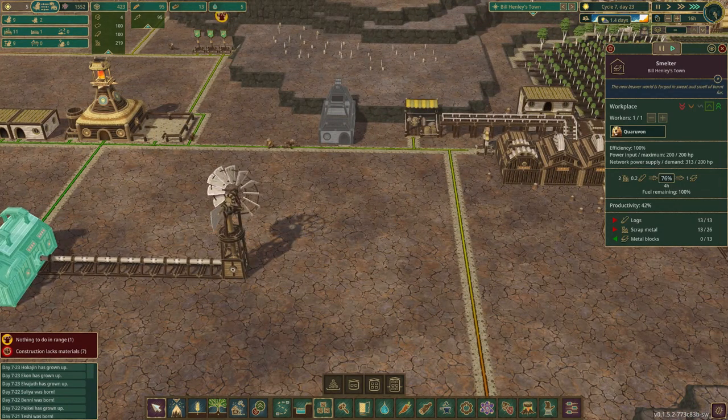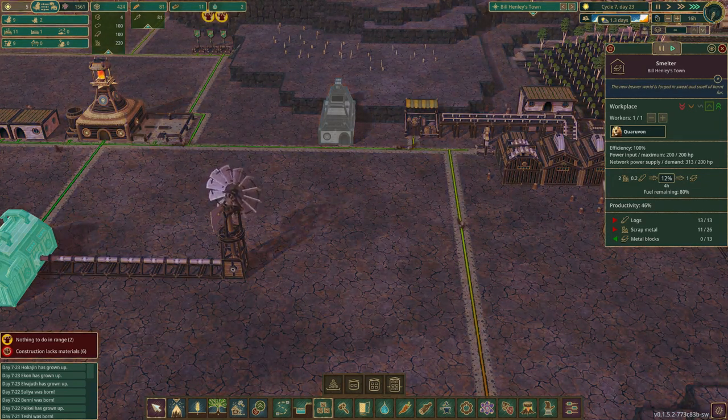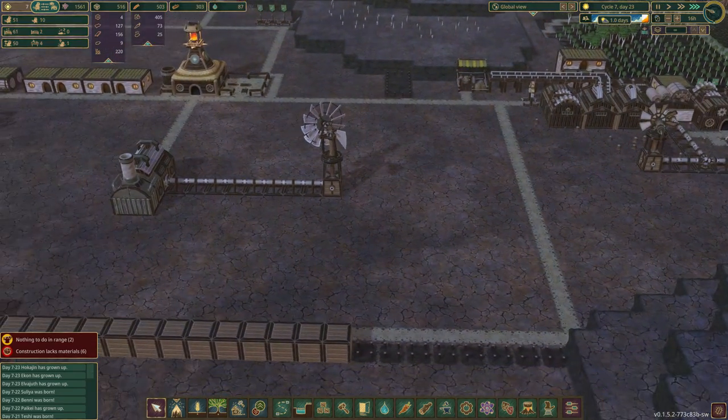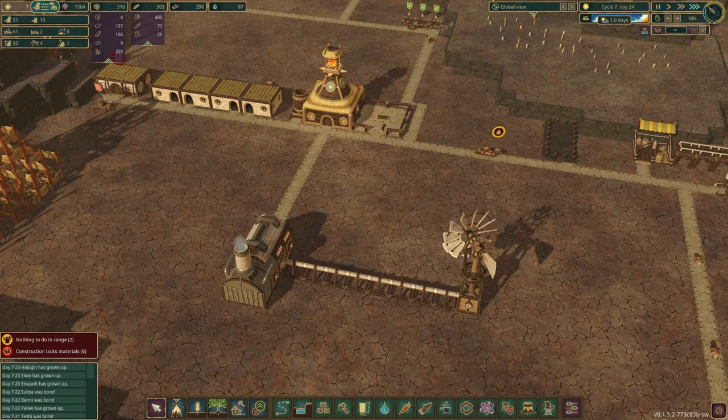Fuel remaining: 100%. It uses fuel and electricity. Actually I don't think this uses electricity at all. It uses power - it needs up to 200 and we're providing 99 so far. Why are we out of water?